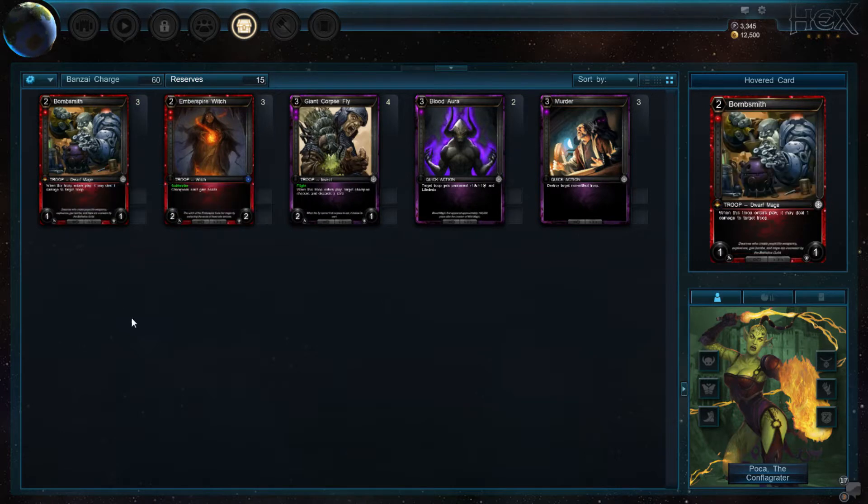Now the reserves: I have 3 Bonesmiths, 3 Embossed by Witch, 4 Giant Corseflies, 2 Blood Tauros, and 3 Murders. The Bonesmiths are especially good against other aggressive decks, especially the Corse Storm deck. The Bonesmith hits a lot of troops that are really annoying — it can hit Lord Benjamin, Ruby Pyromancer, Royal Falconer, Shabbos Raider, Arena Brawler and more. They're really versatile against other fast decks and can still be decent against WoW or other decks, as they can hit Holding Braves or other key creatures.